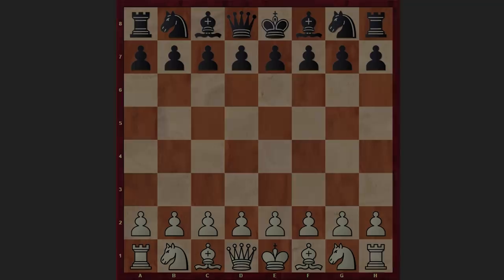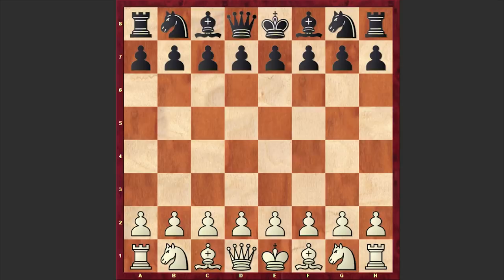But before starting, make sure that you are subscribed in order not to miss my future uploads. Now without further ado, let's get started with this fascinating game and see what happened on the board. Giri, playing with the white pieces, opened with Nf3, and Schoenck responded with g6, to which Giri responded with e4, transforming the game into the Modern Defense.